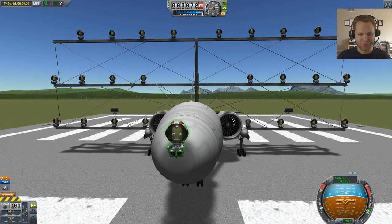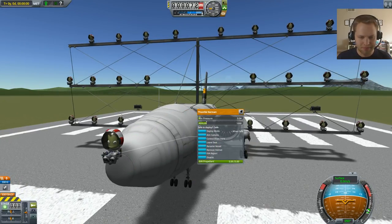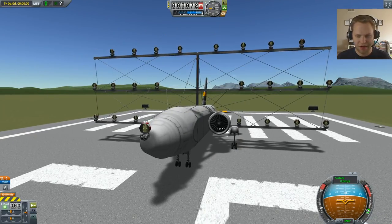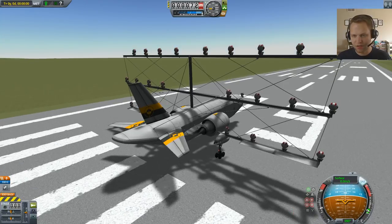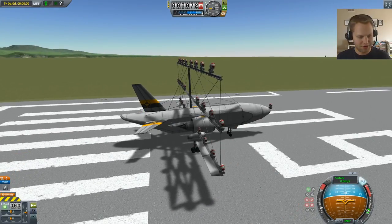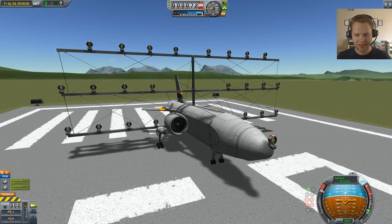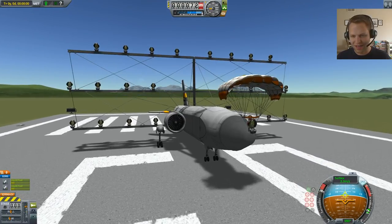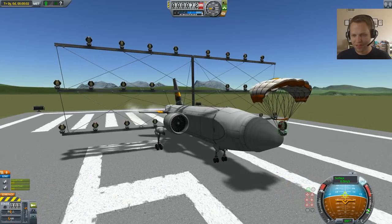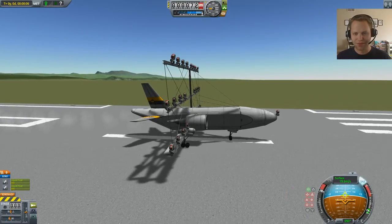So with 24 Kerbals, this would be a pain in the butt to click everyone and deploy the chute. So instead of that, I have a kRPC running, and when I press 5, you'll see the chutes will all deploy for all the Kerbals. I deployed that dude — I'm going to cut his parachute. So like I said, instead of doing this 24 times, let's press 5.